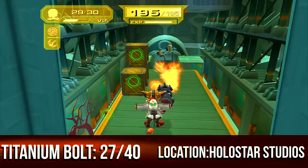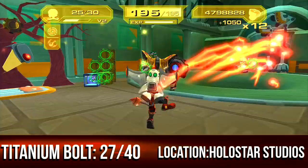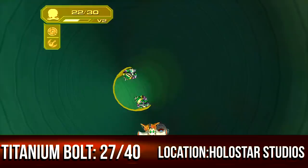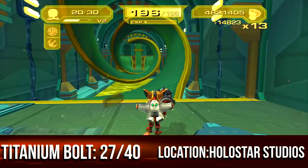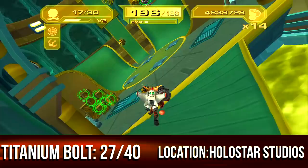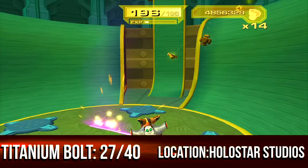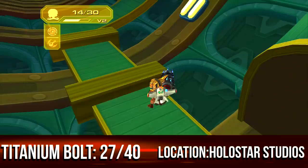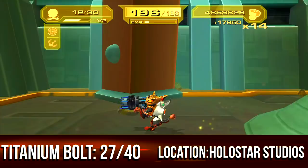By your ship on Holostar Studios, head up with the magnet boots — this is a path you couldn't previously take. I missed the bolt here and had to go all the way around back. You can correct this if you watch before attempting. See this corkscrew? There was one right above me — that's the path to the other bolt, right in a small crevice. The second path leads back to your ship.